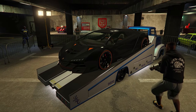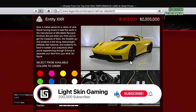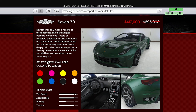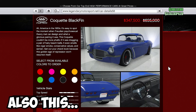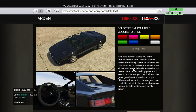This week's vehicle sales include the Entity XXR at 30% off, the 770 at 40% off, and the Adder at 40% off — all on Legendary Motorsports. Over at Warstock Cash and Carry, we have the Ardent for 40% off as well.